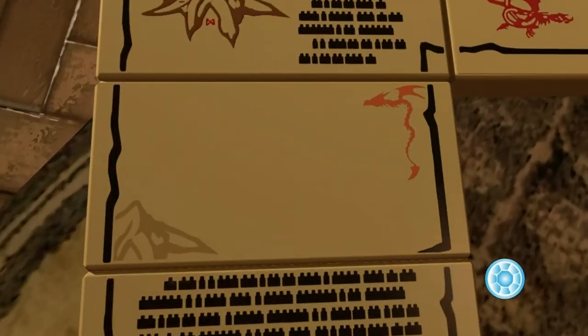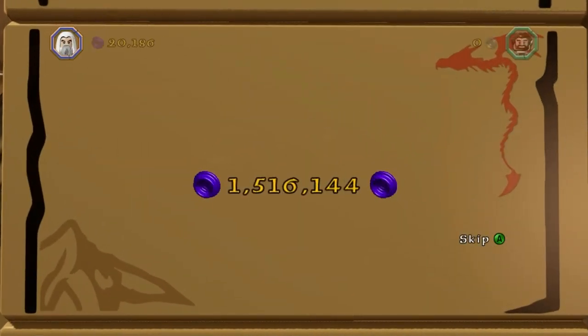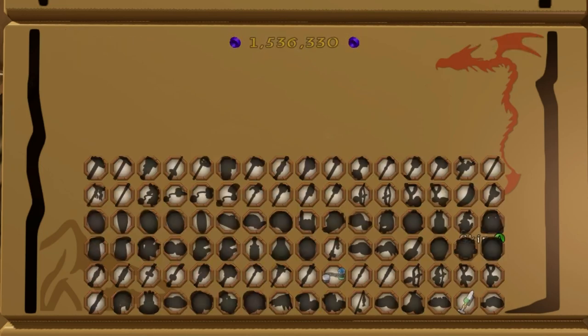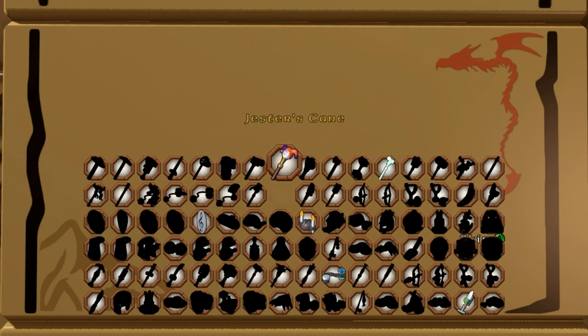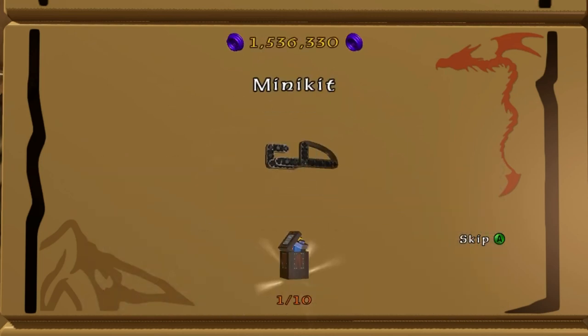So that's four treasures, ten minikits, and a mithril blacksmith recipe for mithril mirror armor. The treasures are: the shield of song, the mining hat (that's the quest item), the glowing hammer (not used in a quest), and the jester's cane. The blacksmith design is mithril mirror armor.